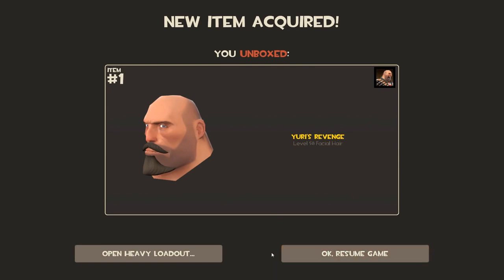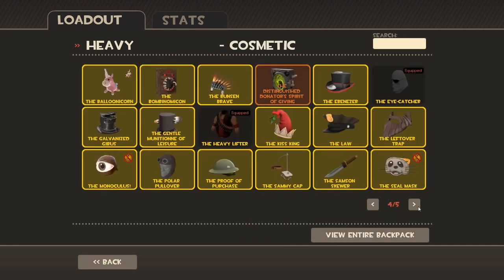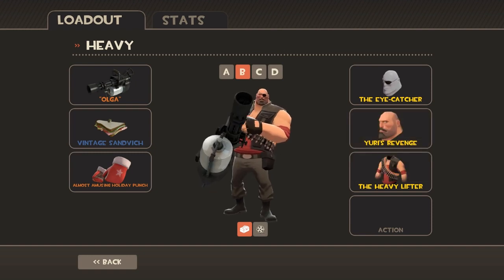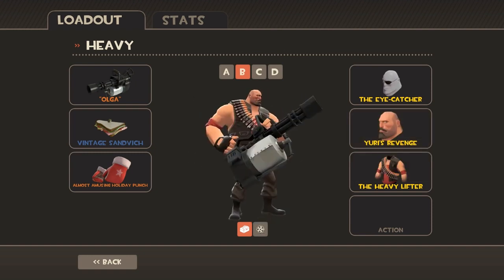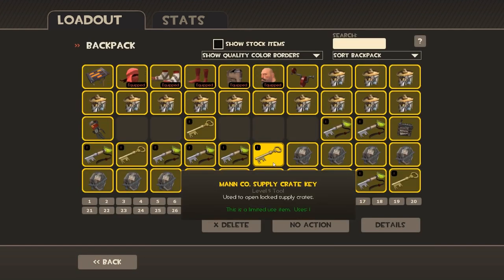We did not get an unusual, but we did get some facial hair for the Heavy. Let's try that on — what's it called? Yuri's Revenge! Is that part of a set? No, it's literally just a beard and moustache — a goatee and a moustache. Interesting.